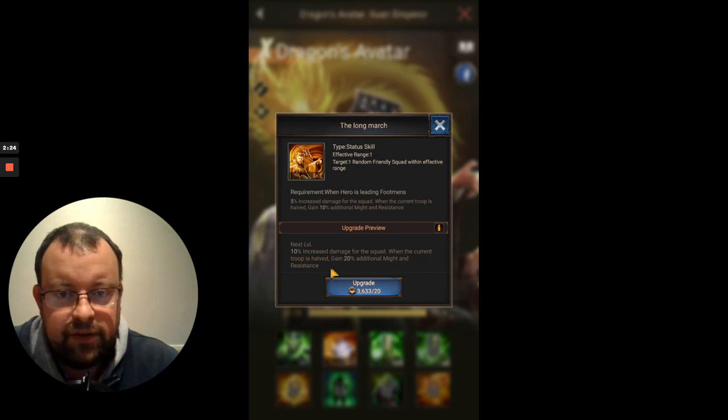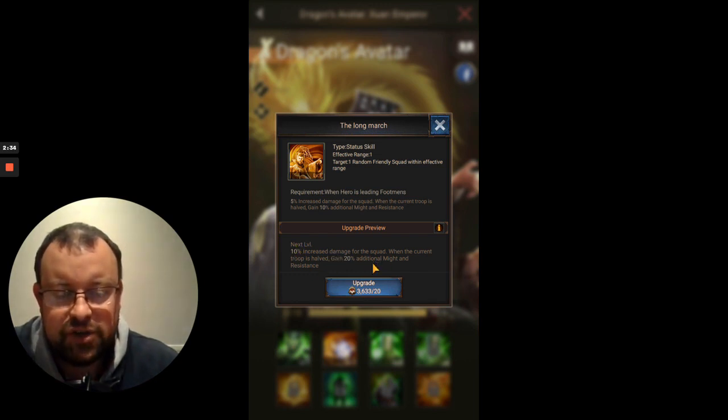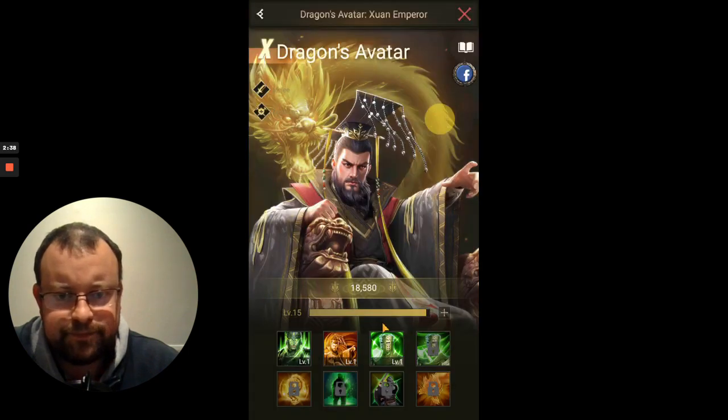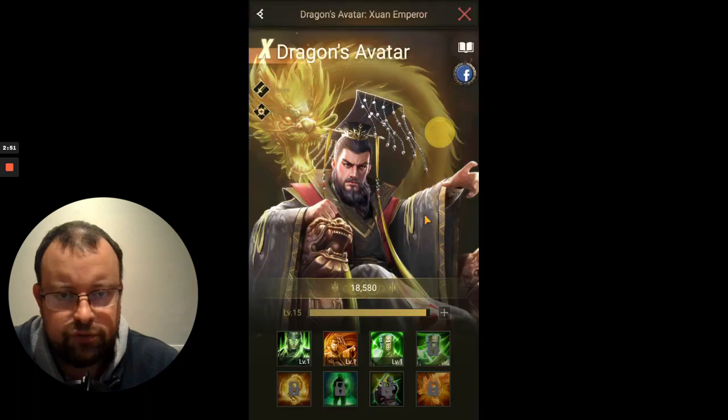How effective is it going to be, though? Because you're obviously going to have to lose half of your troops under normal circumstances before you get the additional might and resistance. Skills 3 and 4 are the usual defensive formation skills, increasing resistance from 5% to 50% and increasing might from 5% to 50% for the troops in your squad.